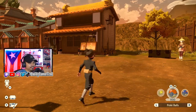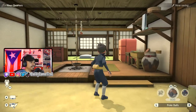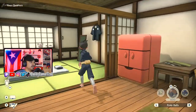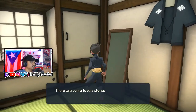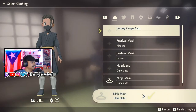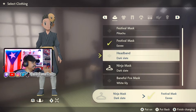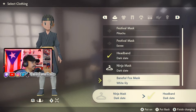And you got yourself this mask — let me put it on. I'm going to head to the crib. I think this is my house. I haven't actually gone into this house in a while. Let's go to change clothes. And is this the mask? Yeah, this is a couple of masks you can put on. You got the Pikachu, the Eevee, the headband, the white. There we go — the Baneful Fox Mask.